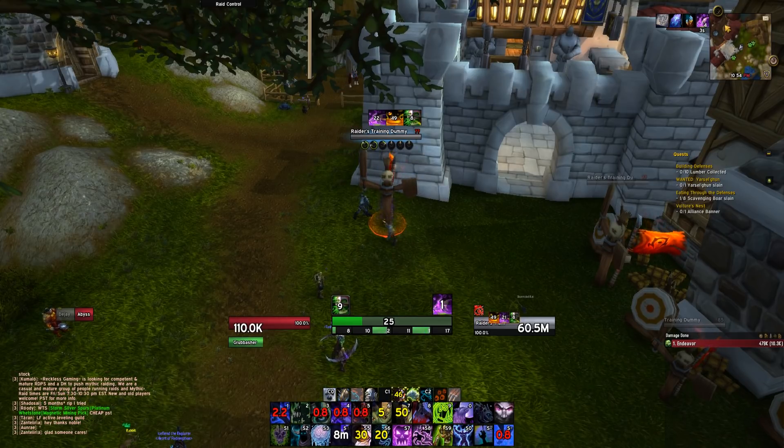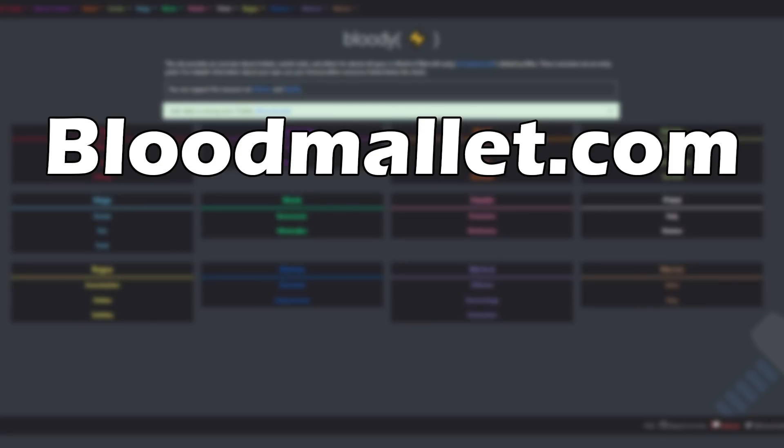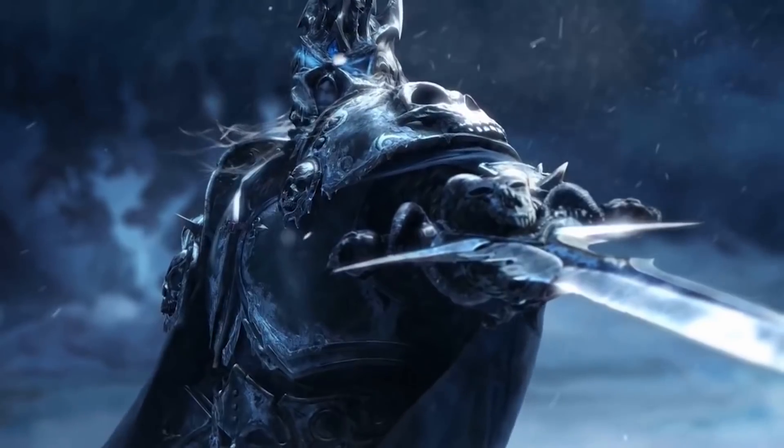That is your opener for Unholy DK — it's a really good burst class with incredibly high burst numbers, especially with Bloodlust. For Azerite gear, I'm not going to tell you what's best because that information changes frequently and would make this video outdated quickly. Instead, I recommend a website called Blood Mallet to rank your Azerite gear, and also Raid Bots using the Top Gear system to sim different Azerite traits. The APL is updated very frequently so it stays current.